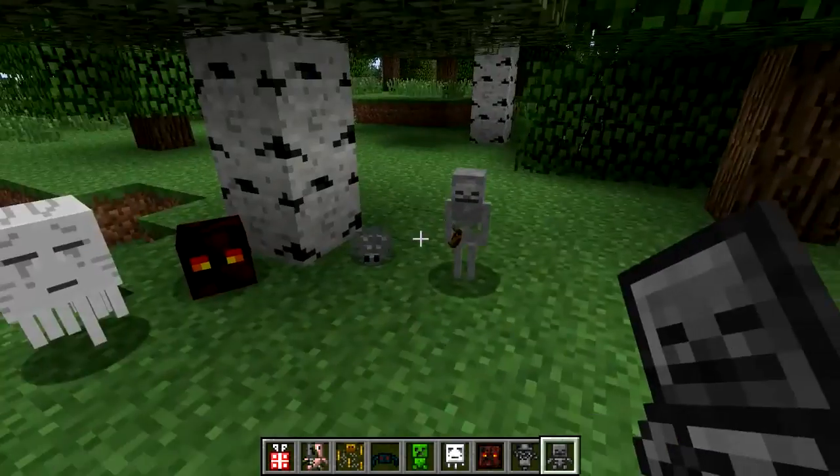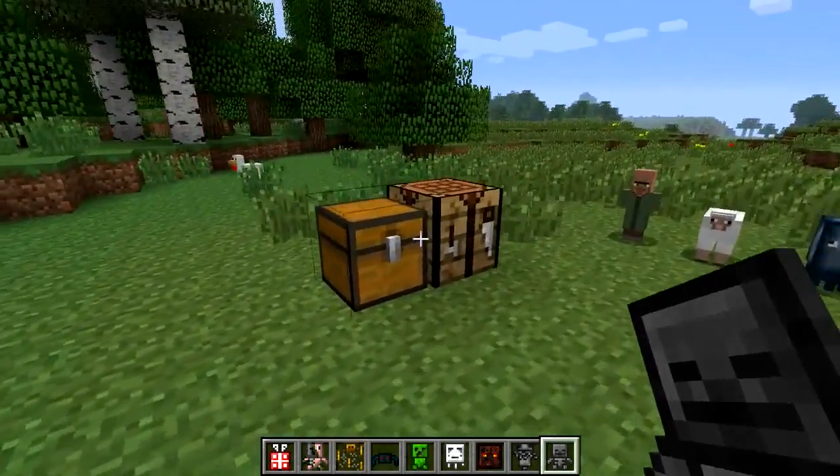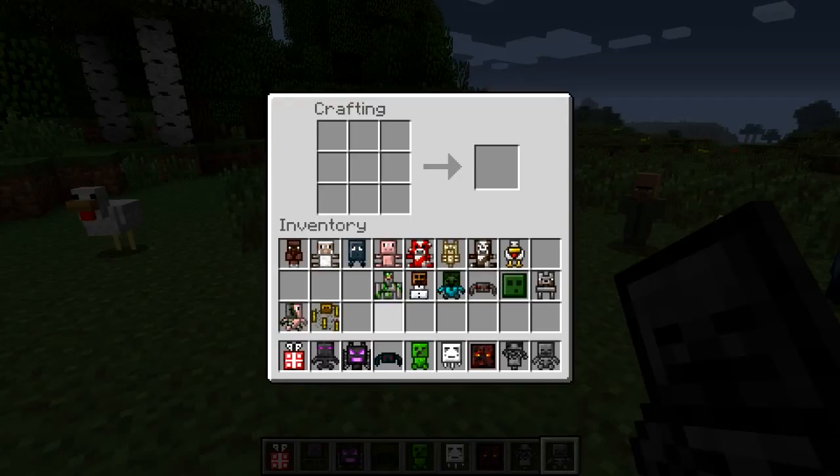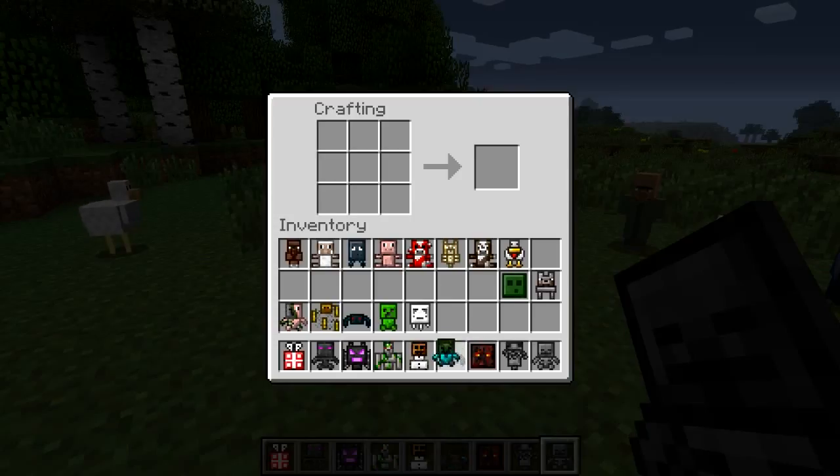Skeletal Archer. Sweet. Oh, and he's actually got his bow - that's quite clever. We've got ourselves an Enderman. Ender Dragon. I didn't expect to see a dragon. Nobody ever does, really.